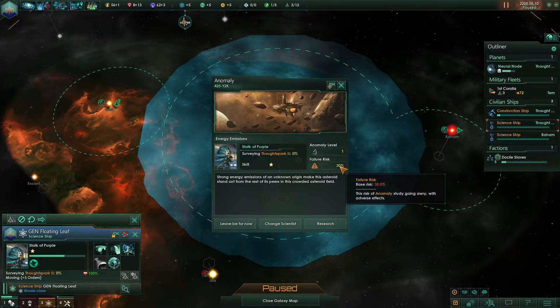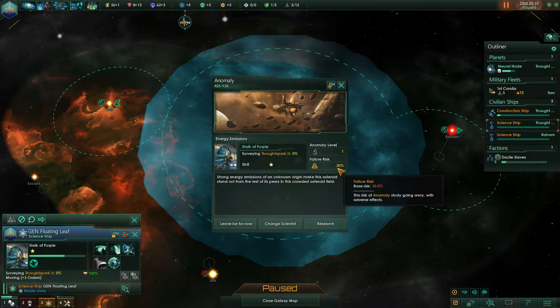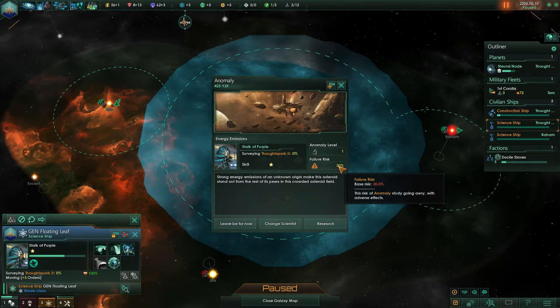If there's a 30% failure risk, I would wait until you've leveled up. The failure risk goes down by 10% per level. So stay away from high-level anomalies until you have high-level scientists to research them, or relevant bonuses like 'careful' or the ancient civilization trait.